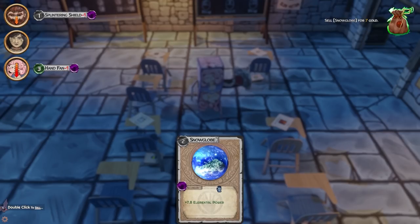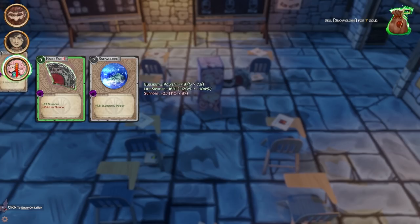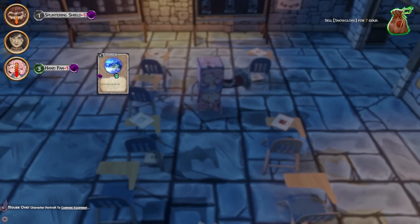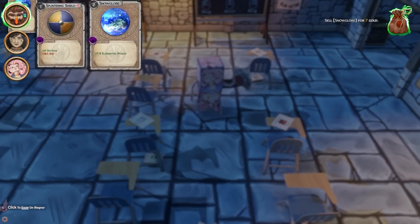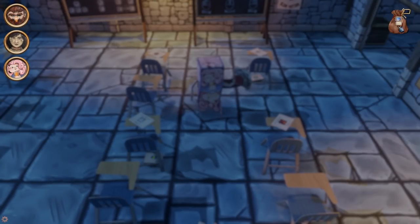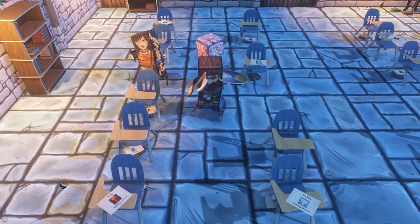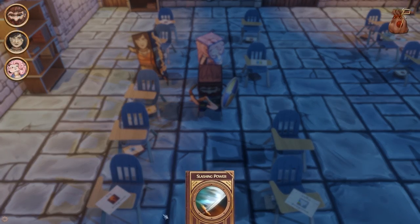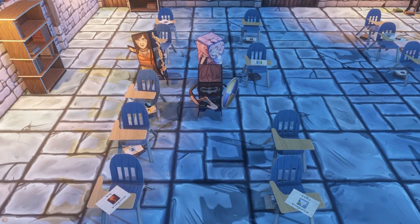We got a snow globe. I don't know what this is — it looks worse for both of them so I'm gonna sell it. So we did three levels of the tutorial. Slashing power — let's give him Slashing Power upgrade, that sounds good.